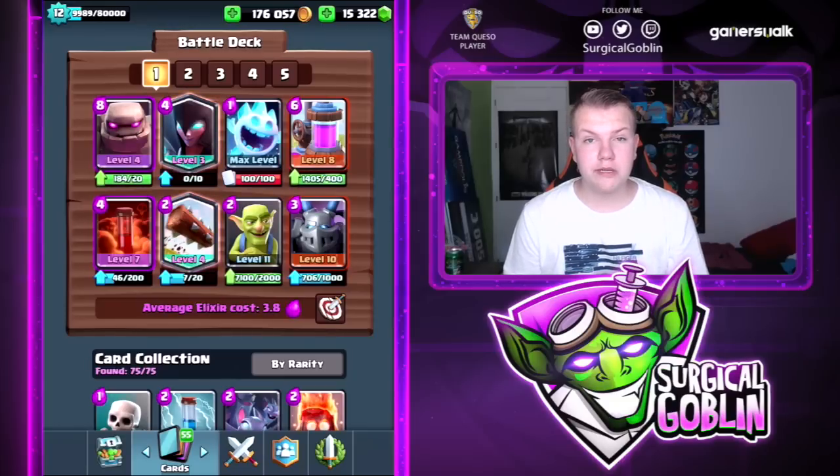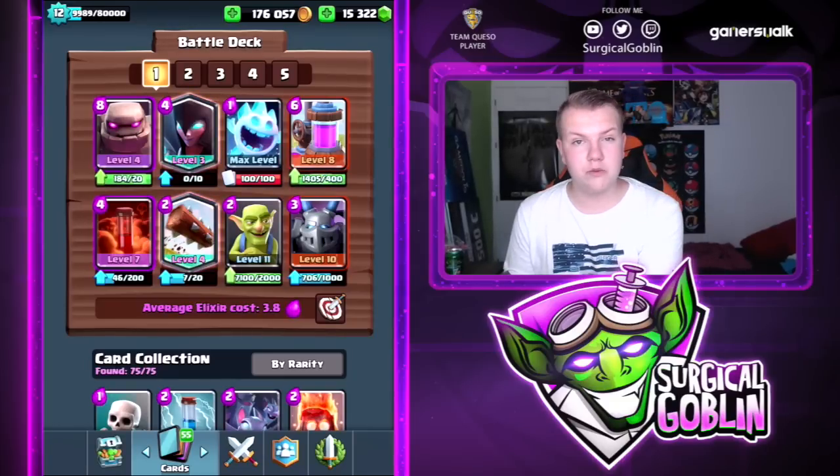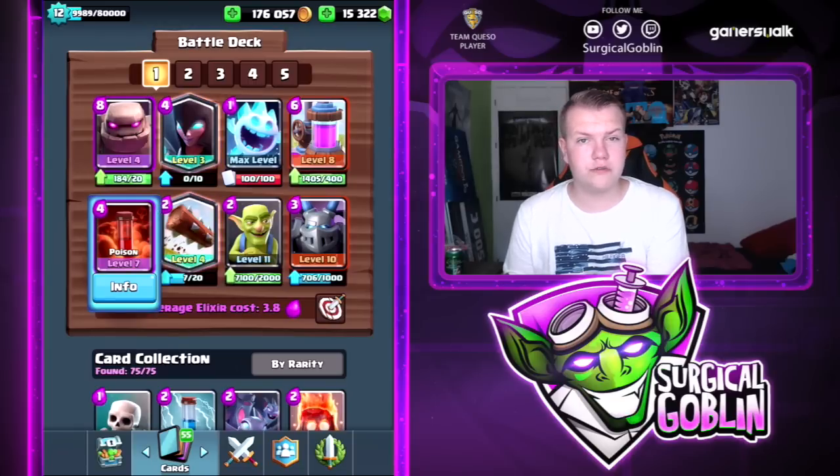Yo, what is up guys, Surgical Goblin here and welcome to this new episode. In today's video I'm going to play with this Golem deck. As you can see, it's a pretty cheap Golem deck — only 3.8 average elixir cost, so it's a really cheap cycle. I use poison over lightning in this Golem deck because I think poison is better versus the current meta, like defensive troops — the Night Witch, the Electro Wizard, etc.